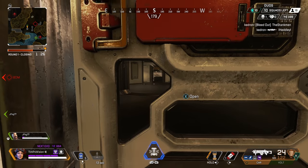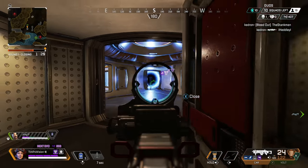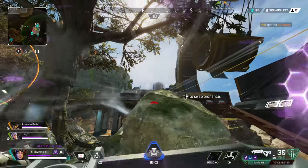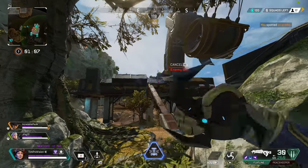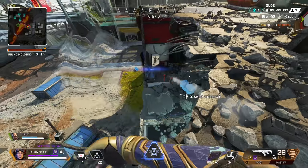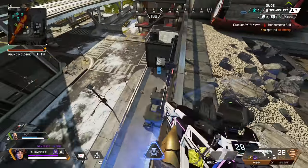Horizon's ultimate is going to be the Black Hole. It's a black hole, or Newt, that Horizon can throw on the ground to suck up enemies inside its radius. The Black Hole lasts for 12 seconds and has a 3-minute cooldown timer. It also has a 175 health pool and can be destroyed by enemy players pretty quickly, so you will need to take care when using it. Additionally, while enemies are inside the Black Hole, they will be highlighted. The Black Hole is the slightly weaker part of Horizon's kit, but it still has quite a bit of uses.